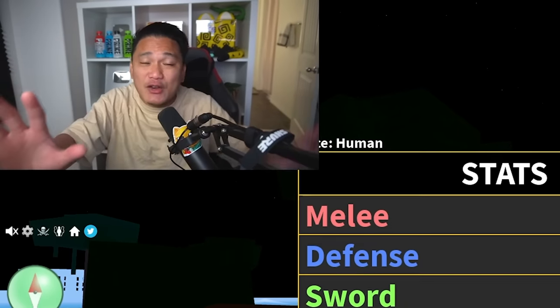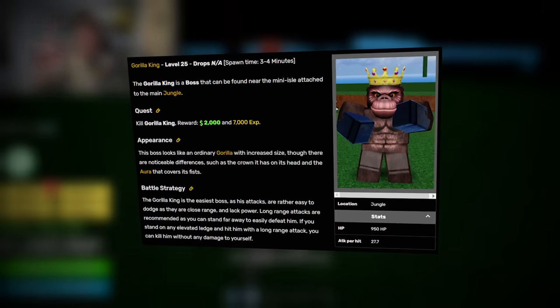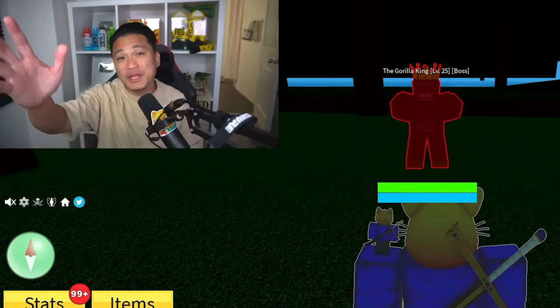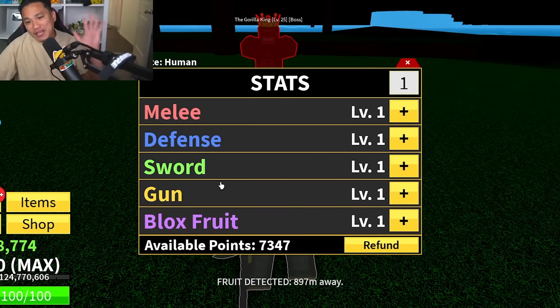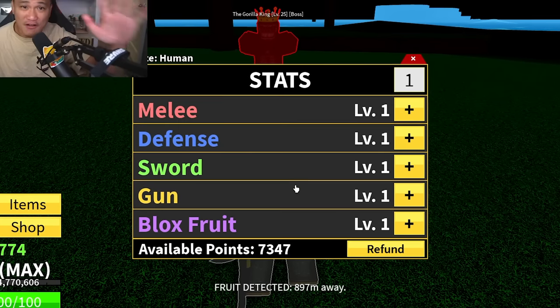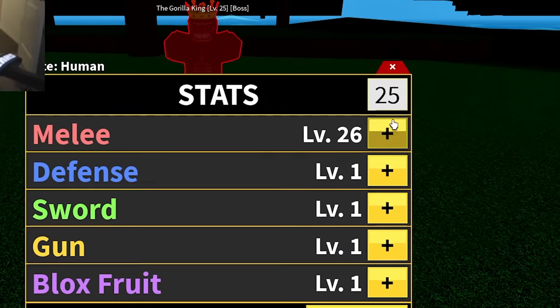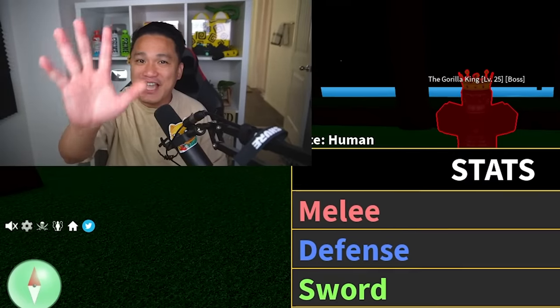Let's try to defeat the Gorilla King. He's level 25, and every level you get 3 stats, so that's 25 times 3 — 75 stats total. We need to put stats on melee, defense, and blocks first. We can divide it to roughly 25 each: 26 on melee, 24 on defense, 23 on blocks, using all 75 stats.